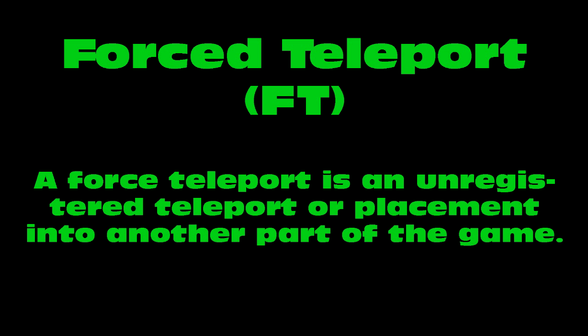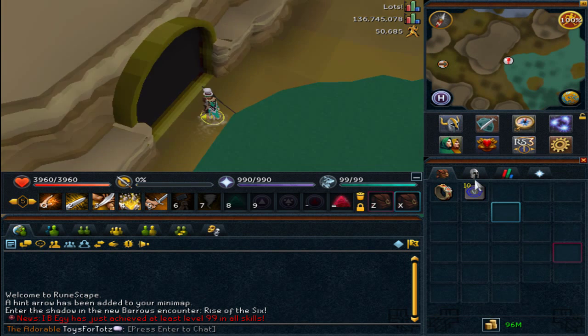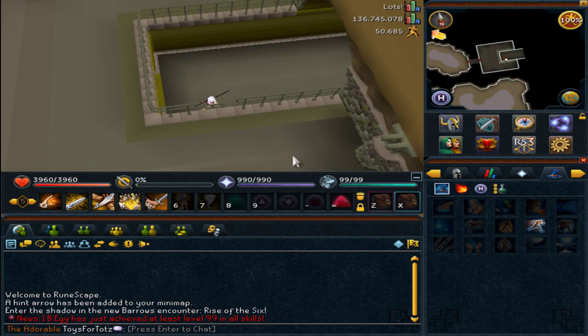I'm going to do my best to explain each kind of forced teleport in this episode. Let's start off with the most common one, which is an interfaced forced teleport. An interfaced forced teleport, also known as an IFT, is basically a forced teleport that is stuck behind an interface. You can't really go anywhere with them other than teleporting to teleport spots or maybe surging around. I'm going to show you a quick clip of how an interface forced teleport is done.